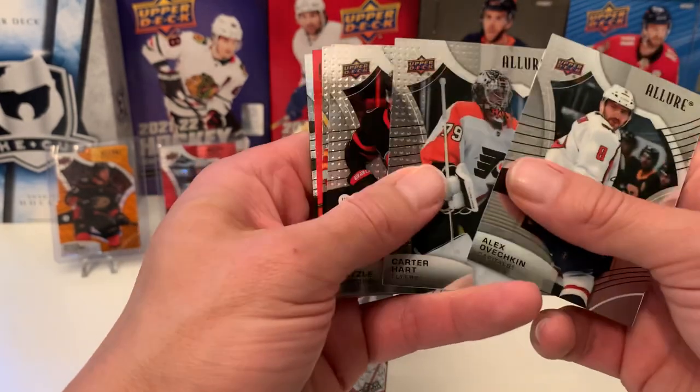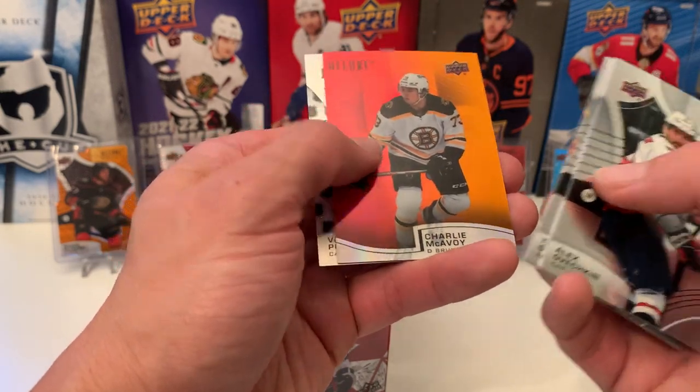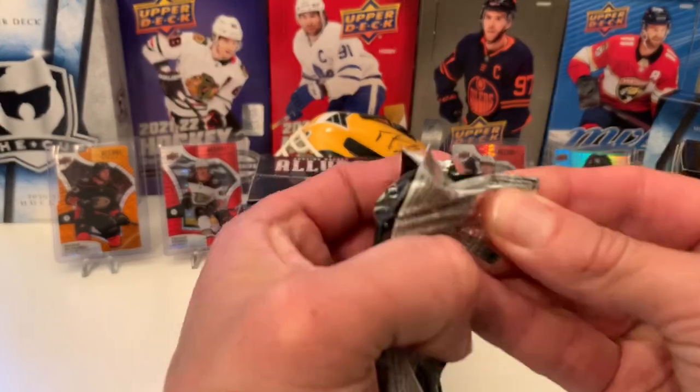Pack three. Carter Hart, Tim Stutzle, Jacob Markstrom. We have a Red Orange Rainbow Charlie McAvoy. And Vasily Podkolzin on the 2005 NHL Shield Parallel.